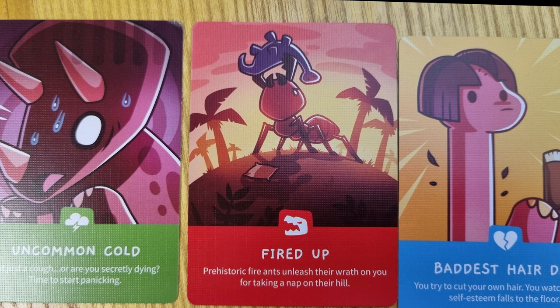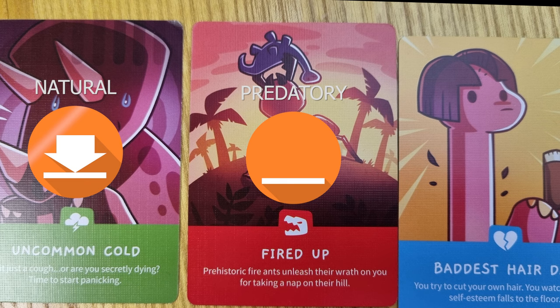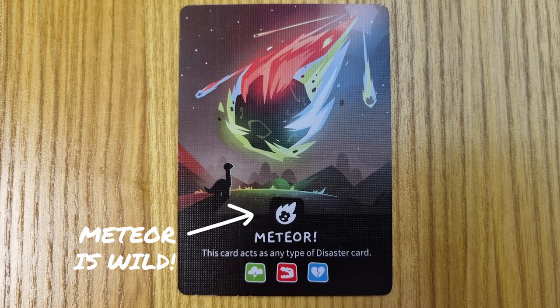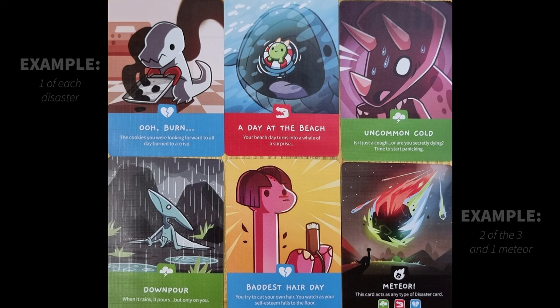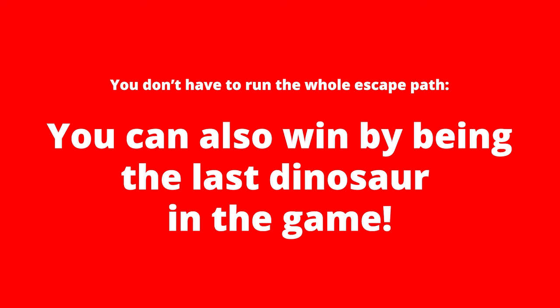Now let's take a closer look at disaster cards — there are three kinds: natural disaster, predatory, and emotional. Also there is the meteor, which is wild and acts as any of the other disasters, so you don't want these. If a player during the game collects three of the same disaster cards, or one of each of the disaster cards, then they are eliminated from the game. Sometimes it's just enough to survive and be the last dinosaur standing, as this is another way to win the game.